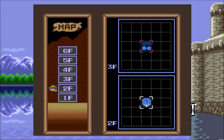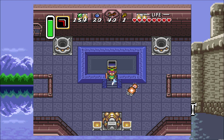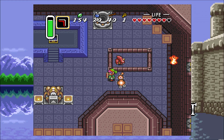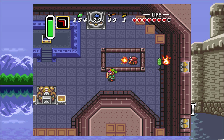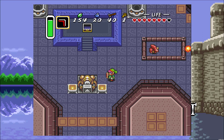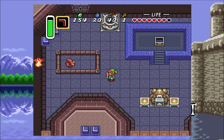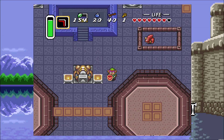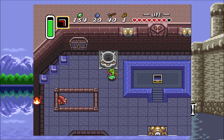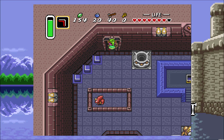Let's avoid these guys with the fireballs. I wanna say they're red Kodongos — not Dodongos like from another classic Zelda, but Kodongos. Now I can see I got the key, so we can just head on down again.